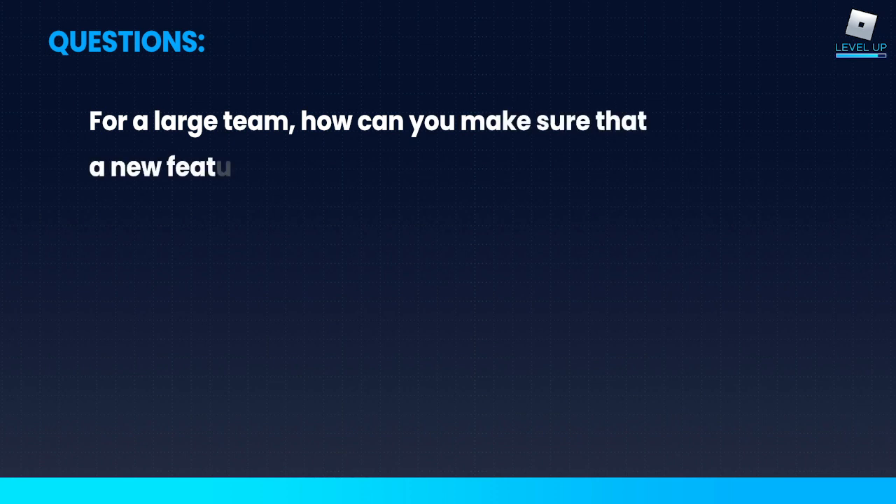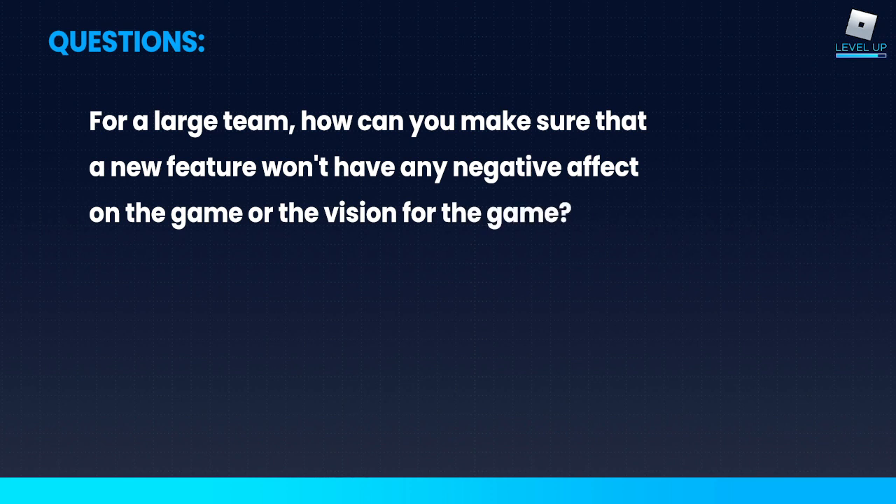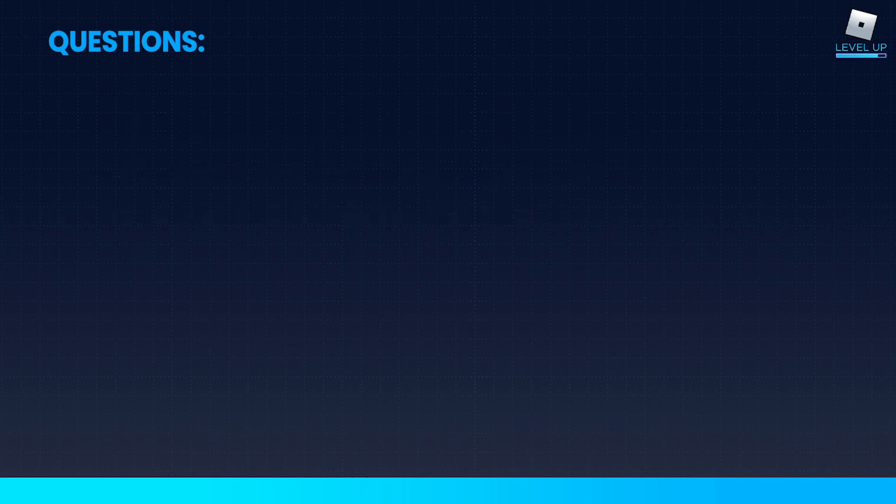Question: For a large team, how can you make sure that a new feature won't have any negative effect on the game or the vision for the game? A lot of it is just experience, knowing your audience, knowing your game. It can take a lot of forethought, especially when it comes to your economy — really understanding and anticipating how a release is going to affect it. It can be a very tricky thing, and the more you do it, the better you'll get at it.